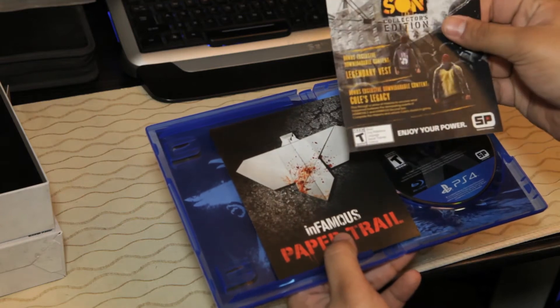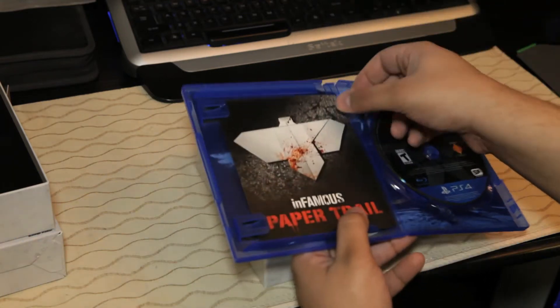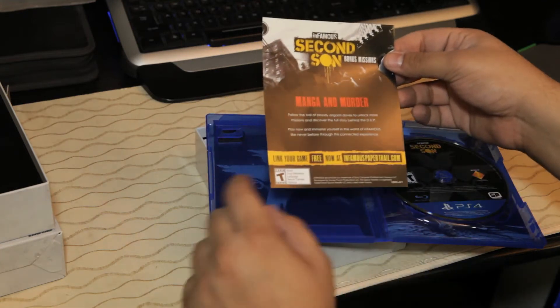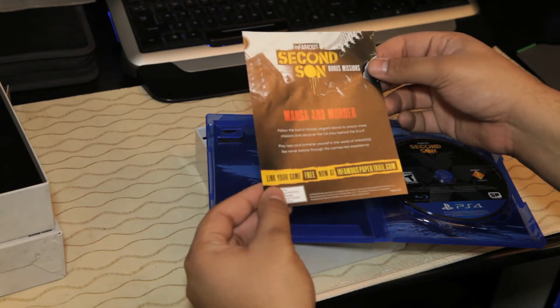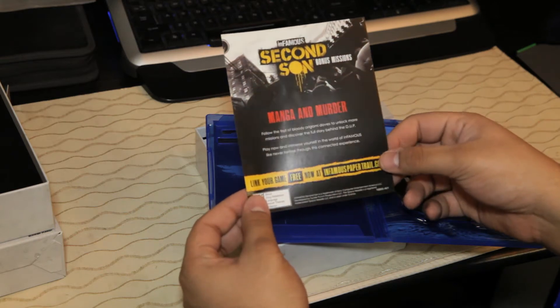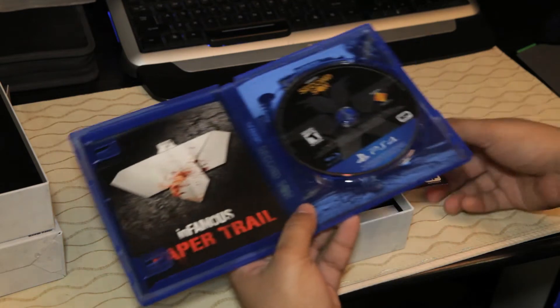This is the bonus DLC with Cole's Legacy. Infamous Paper Trail — this is manga and murder. You can link your game for free at InfamousPaperTrail.com and get the full story behind the DUP. So that's kind of cool. I didn't know they were doing that.